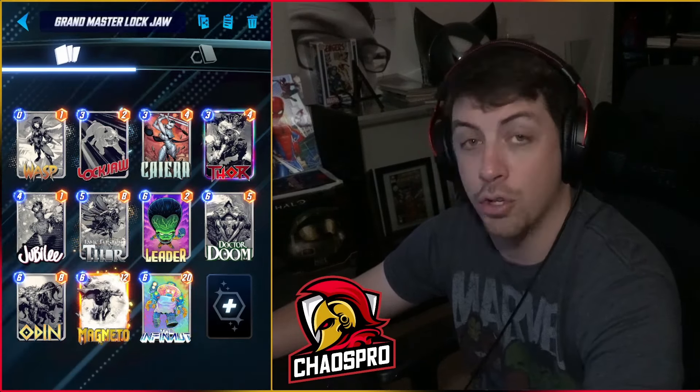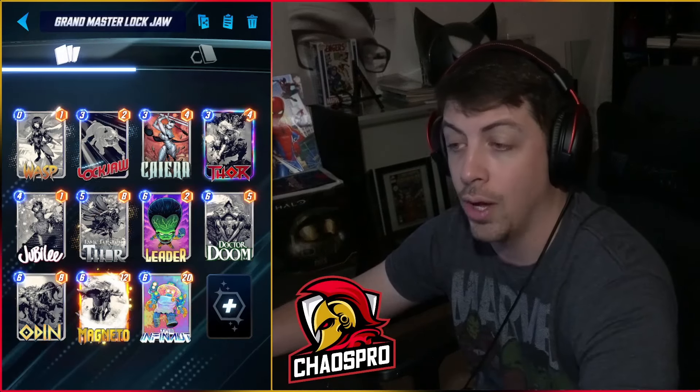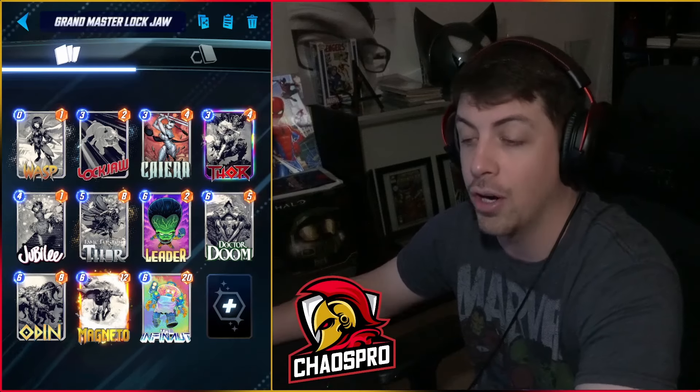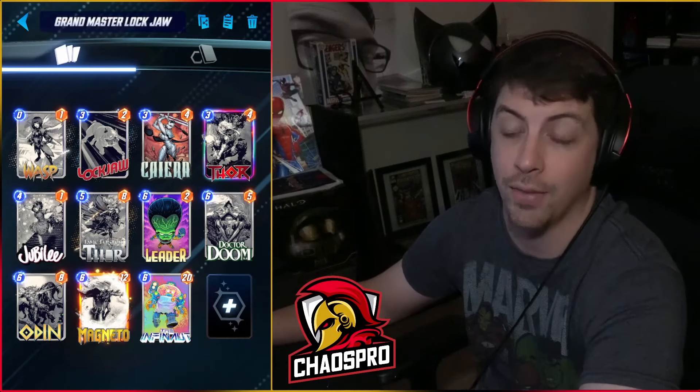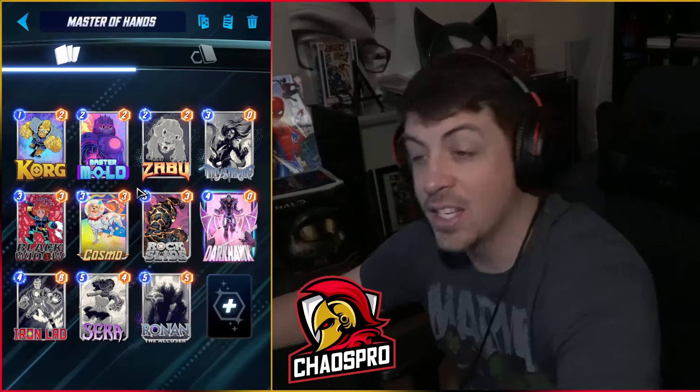You can play Thor on turn three, then Jubilee, then Lockjaw and Grandmaster — which will draw and put additional Mjolnir into your deck. There are lots of different combos; sometimes you'll even pull out a Jane Foster with Grandmaster, which is phenomenal. You'll have a bunch of cards in hand you can reactivate and make Thor really big. It's going to be a really fun deck to try.